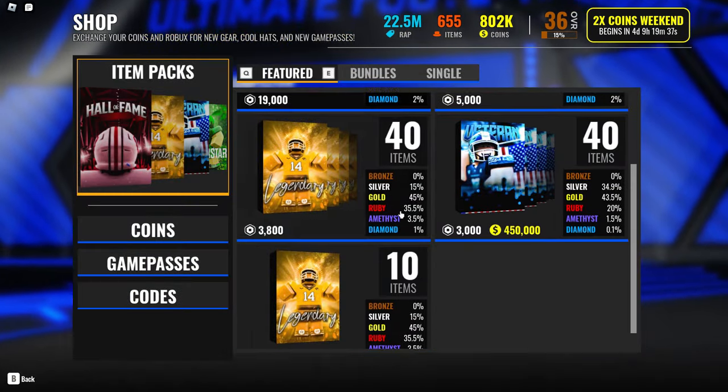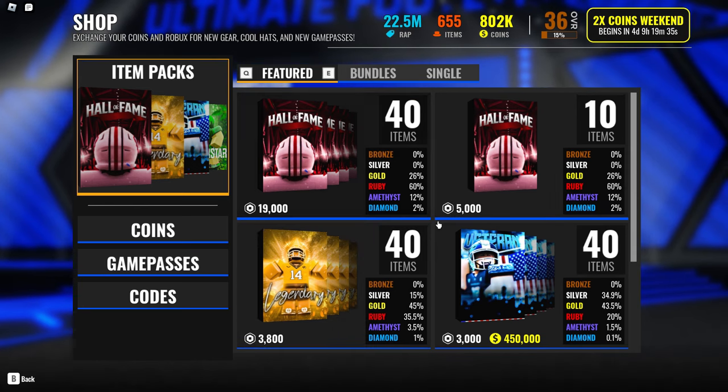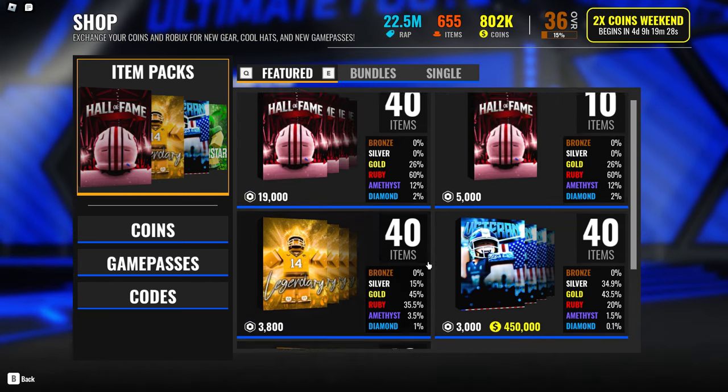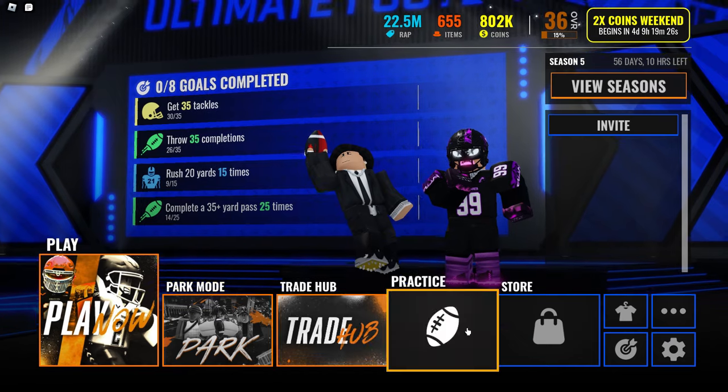So you basically get them out of packs. There are different variations — you got like amethysts and diamonds, like they're like an undershirt, but then you also got shirtless, which is like a silver item, which is probably most likely easier to get.